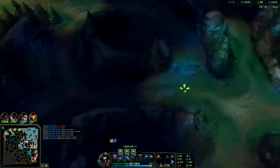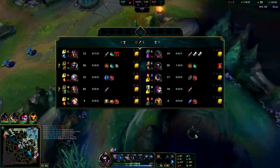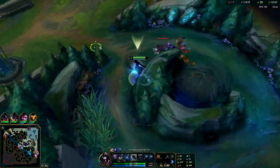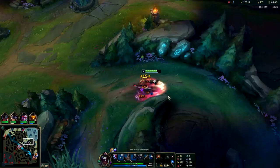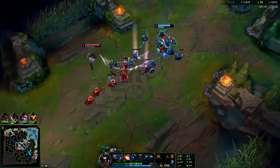It looks like he did trade out for my jungle. I'm actually fine with that — Kayn scales way harder than Echo. Kayn is arguably the strongest scaling jungler in the game, at least in terms of damage. He probably doesn't outscale something like Jax in team fights, but he's one of the best scaling junglers for sure.